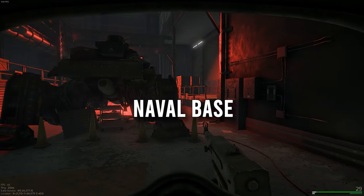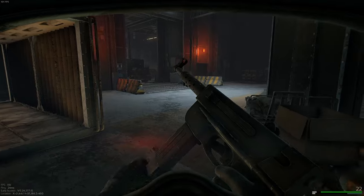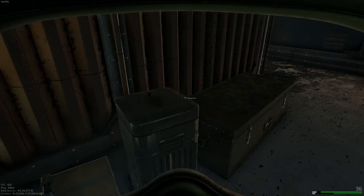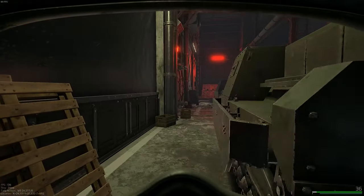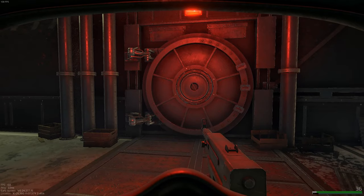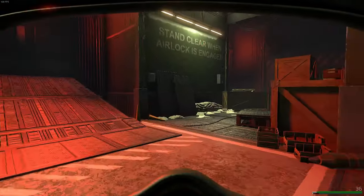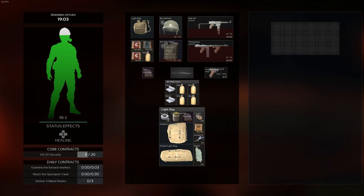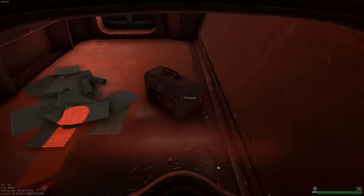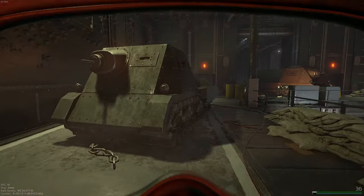Finding the vault on the naval base can be a little bit of a pain, mostly because of the AI being super aggressive, and also because it's in the hangar, which can be tricky to navigate. The easiest way is to start at high command and work your way down to the hangar. You'll see the vault in an area across from the infirmary, next to a little bunker. If you're having trouble, go up top in high command and look around from the rafters — you'll spot it pretty quickly.